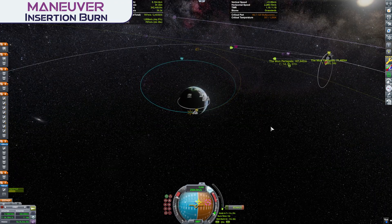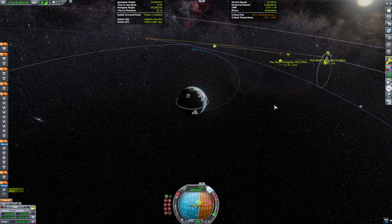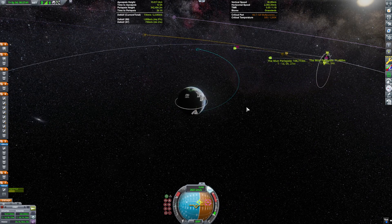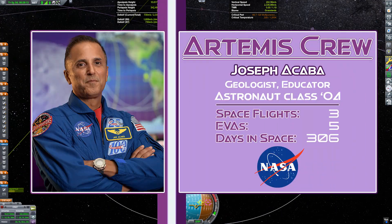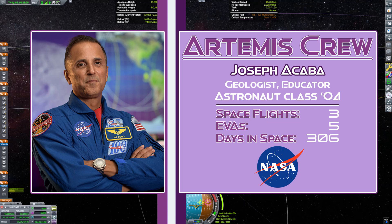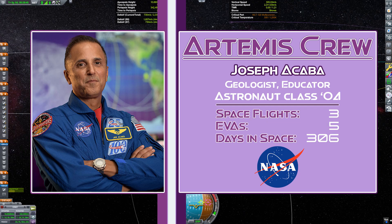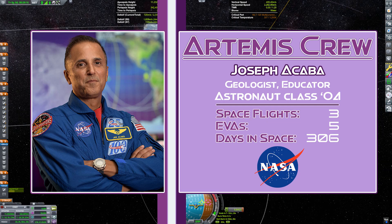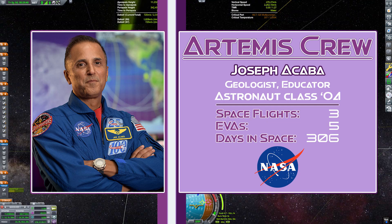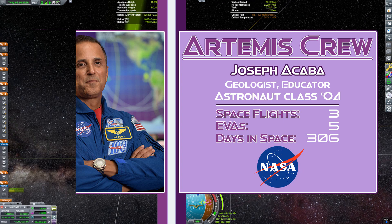Next, we're going to talk science with scientist Joseph Acaba, because both Jasmine and Joseph are going to be staying in orbit while our other two crew members head down to the lunar surface. And in Joseph's case, that's got to be a bit of a sucky situation. But when selecting crews, you have to make difficult decisions. I need your expertise up in orbit to scout out the perfect site for us to set up our future lunar base.